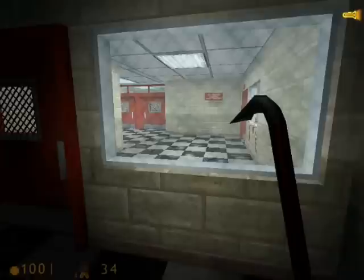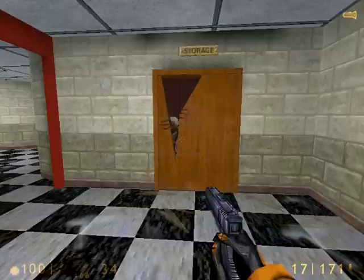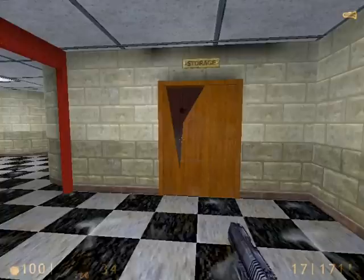This door is locked, so we'll have to bash through the window and climb through. We'll ignore all these doors for right now, just turn left and into storage. Now this storage door is locked, but there's a zombie behind it. Wait for the zombie to completely destroy the door before you attack it — if you don't, you don't get access to the storage room.